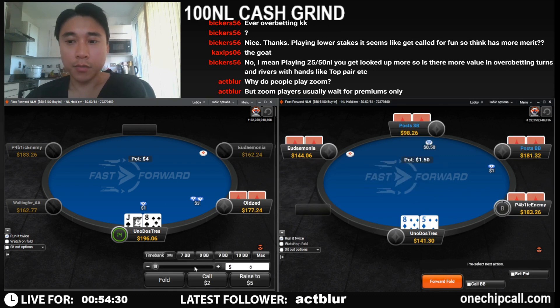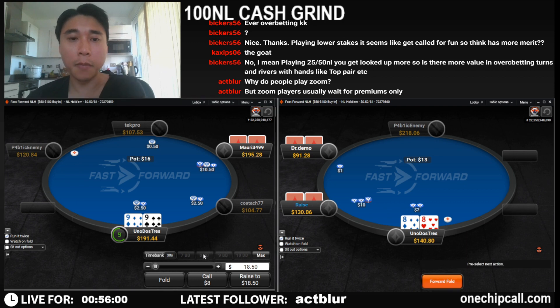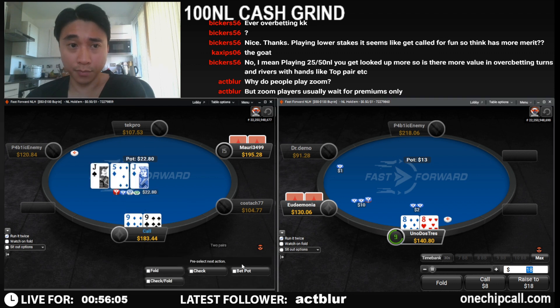It's a nice check-raise there. We see a squeeze which we're obviously calling — we're both like 200 big blinds deep here. We all know what flop we're looking for — nine-eight.